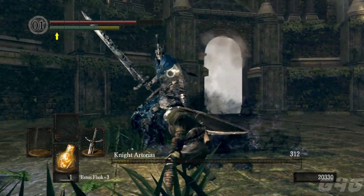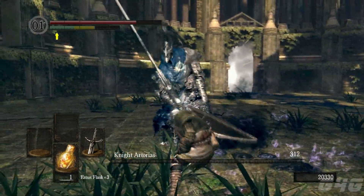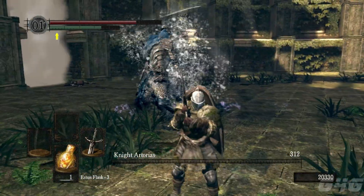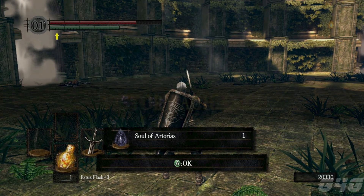That hard move to dodge — where he jumps in the air and slams his sword on the ground — I've learned that if you run towards him and dodge forward, you can dodge it really nicely.